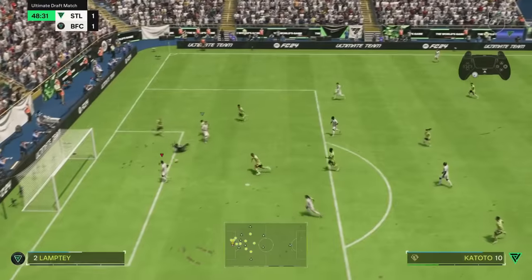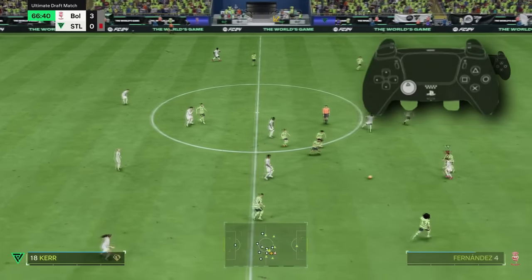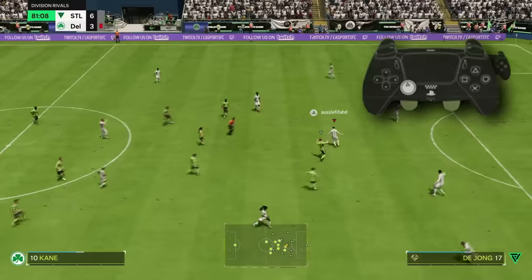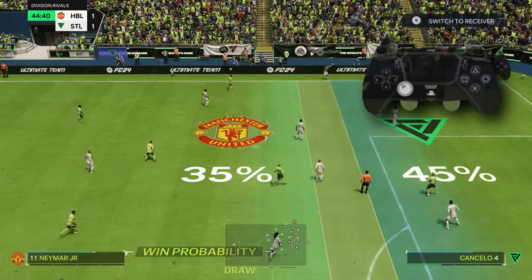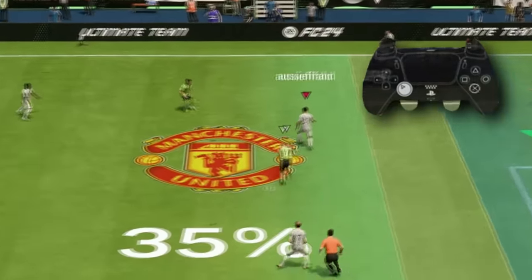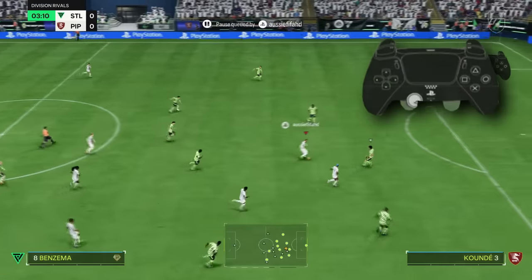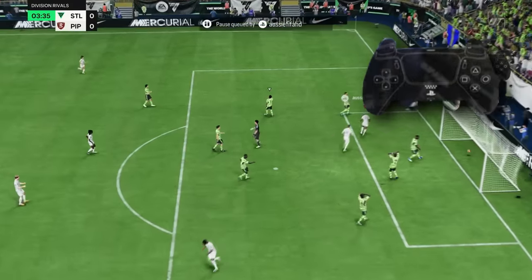First up, the basics of passing. This is necessary so that you know what buttons to press when I refer to certain techniques. To pass it's X; to through ball it's triangle on PS5; and to cross or lob the ball it's square on PS5. Now we have the lofted pass — if you double tap the pass button or the through ball button, it will do a tiny dinked lobbed pass to the player you're attempting to pass to. This is good because it allows you to pass over the reach of the defender approaching you, compared to a regular pass which is easier to intercept.